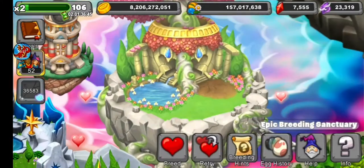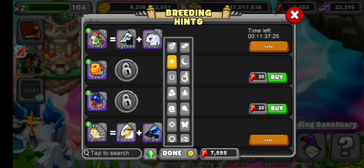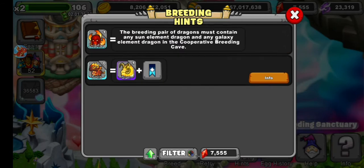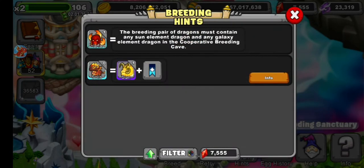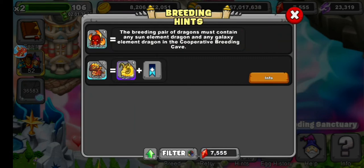So if you go to the breeding hints, it will actually tell you a random dragon. It tells you to breed it with some dragon — the Galaxy Dragon. It says any Galaxy Dragon. Do not use Solar Flair. Solar Flair does not work to breed the Solace Dragon.